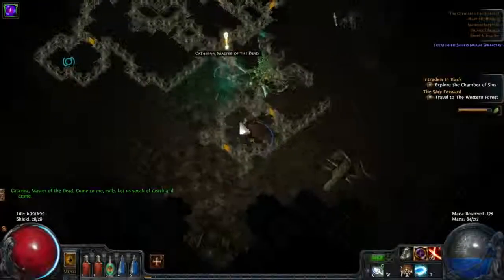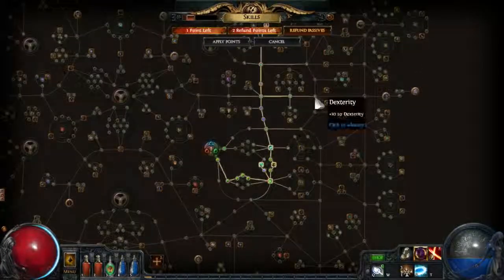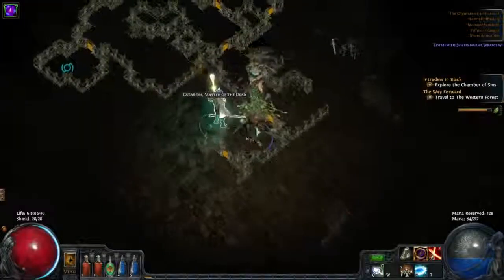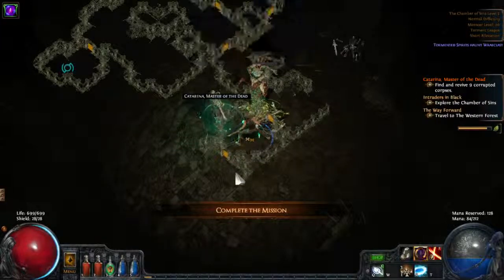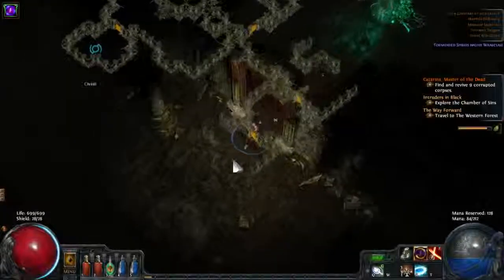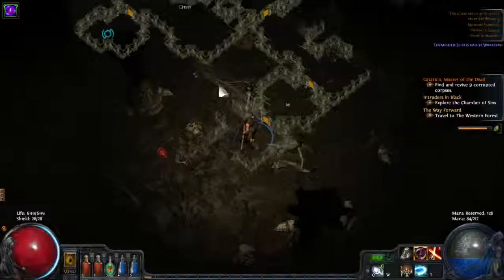We just found Katarina again and had a level up, so let's put our skill point in here and get some more dexterity. Let's see what she wants from us — find and revive nine corrupted corpses. That's quite a bit, but let's just progress and see where we can find them. You can already see some over there.